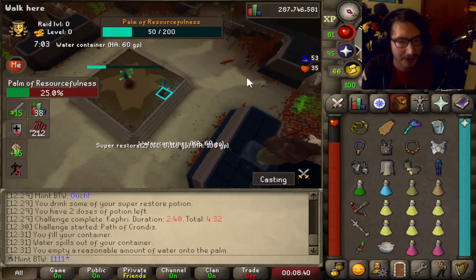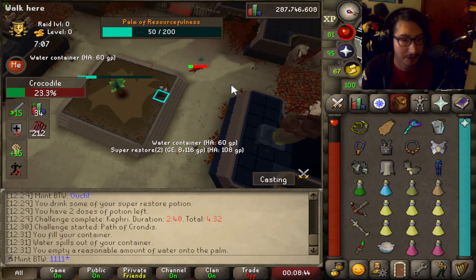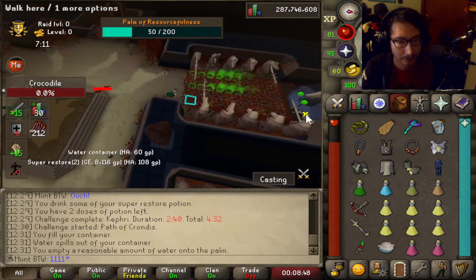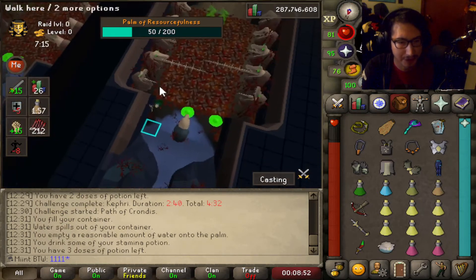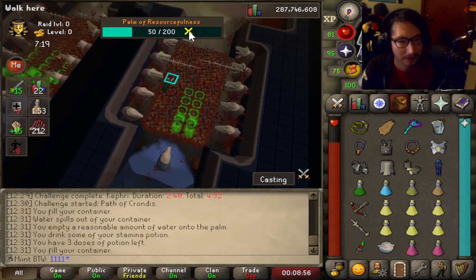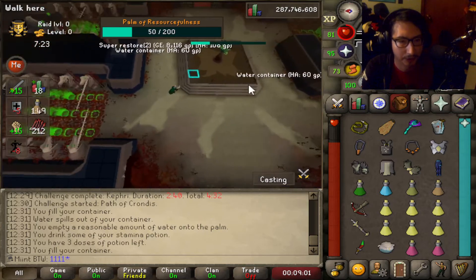Now I want to kill these guys. They're apparently weak to magic — I thought they were weak to range, but it seems they're more weak to magic. This is probably the only place I drink a dose of stamina, now that I think of it. I don't think you really need it for the other bosses. We managed to get away without getting hit there, so we got a hundred for this cycle.